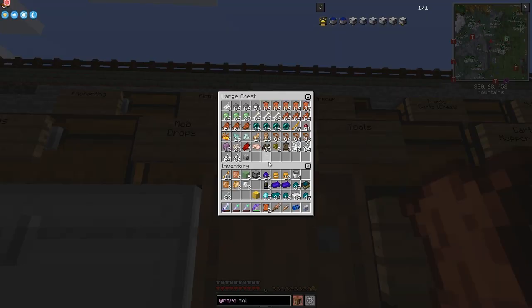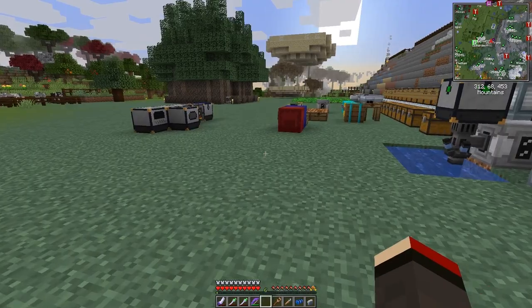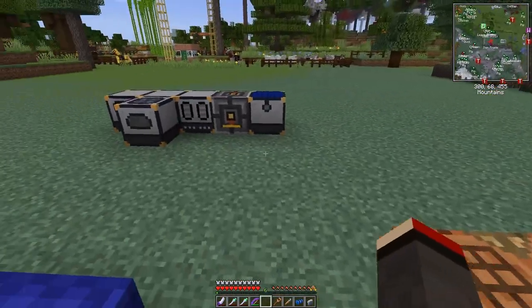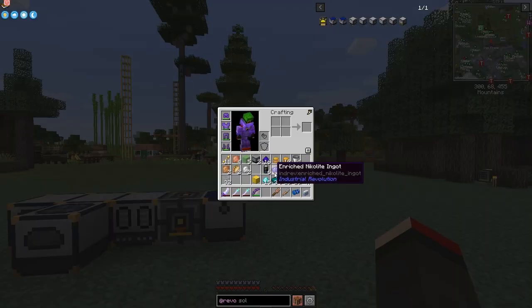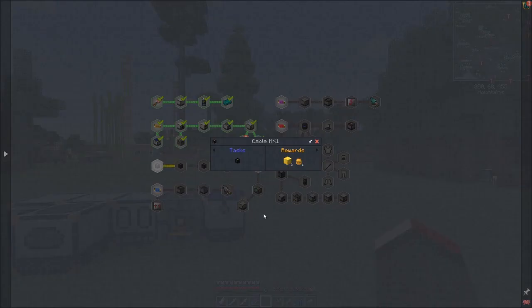At the moment I've got stacks and stacks of leather already. Looking in the mob drops chest - I've got nearly four and a half stacks of leather, and that's basically all come from the traveling trader who comes around and pesters me fairly frequently. So the last thing I want to do for today - the next important thing in this mod - let's have a look at the quest book.